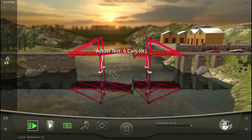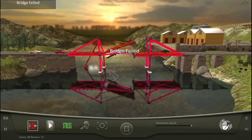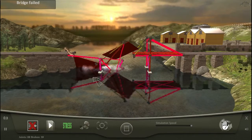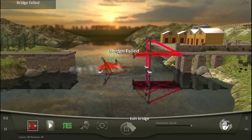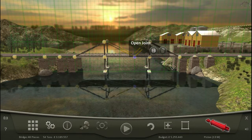Hope those cars don't go too quickly. Oh, that's not good. Well, that's a failed test. And — gone. Uneven drawbridge does not work out so well for it.